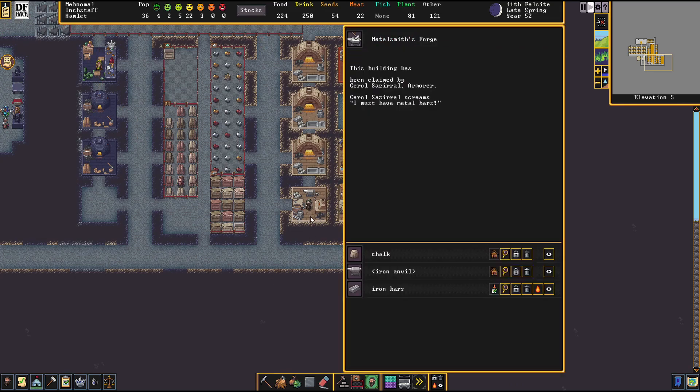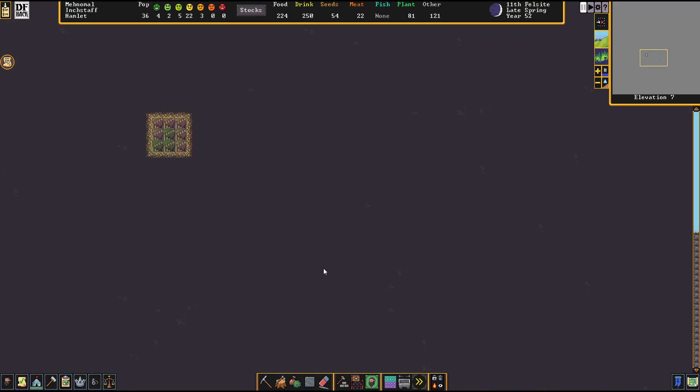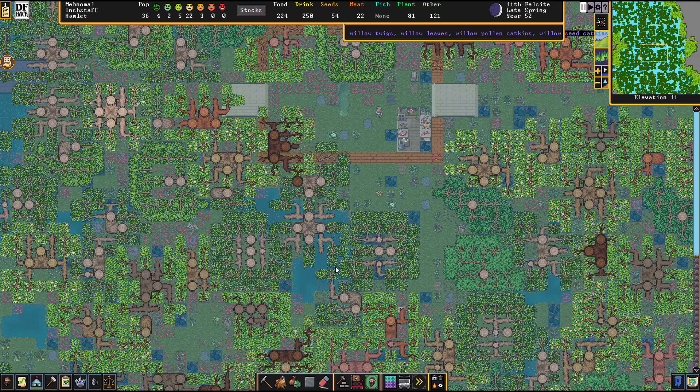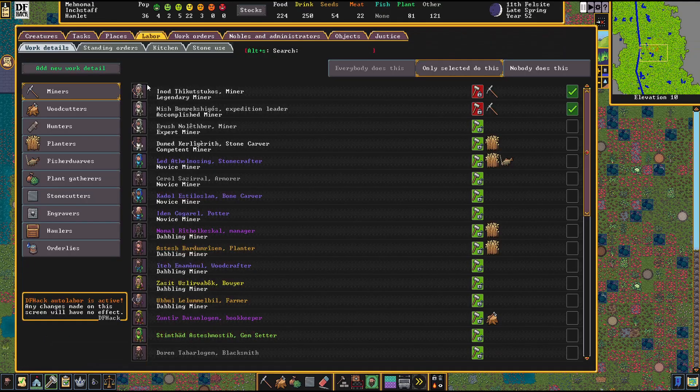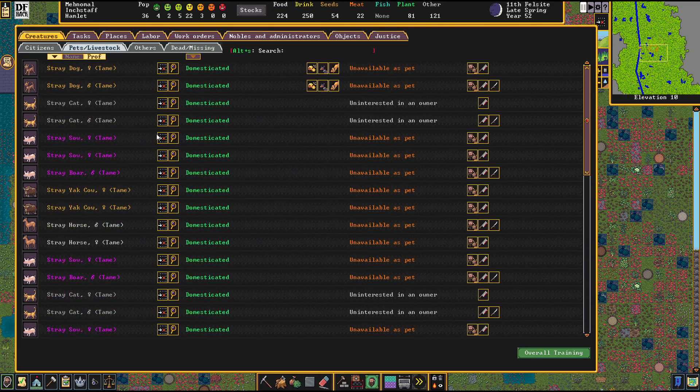There we go - must have metal, bar, bones. Okay so you need bones. All right, let's butcher something. Let's go to our animals - creatures. That's some livestock. All right, what are we gonna butcher?